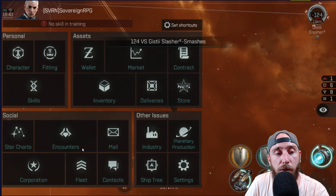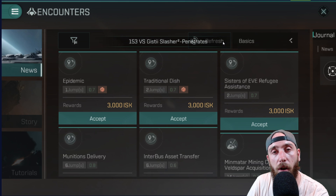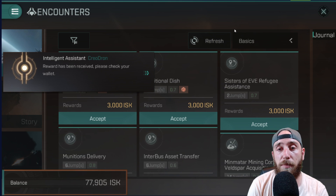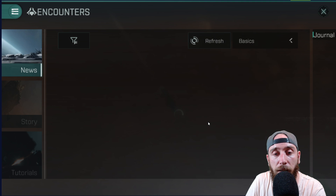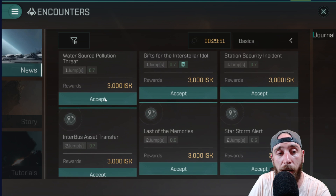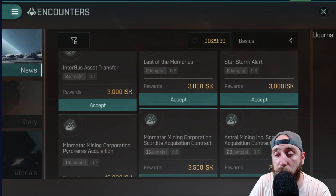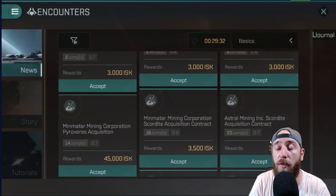While we're killing these last guys, let's go into the encounters menu again. When you finish an anomaly, it tells you you've done it and gives you your ISK at the bottom. There's a refresh button: if you run out of Minmatar, Caldari, Gallente, or Amarr missions — or run out of mining or transport — you can click that refresh button to repopulate. There's a 30-minute timer before you can do that again. Do as many missions as you can in the area around you. It shows you the jump distance, what security level the system is so you know if it's high sec you're safe from PvP, and how much ISK you're going to make. In combat encounters you will not just earn the listed ISK — you will also earn the bounties for the pirates that you kill.